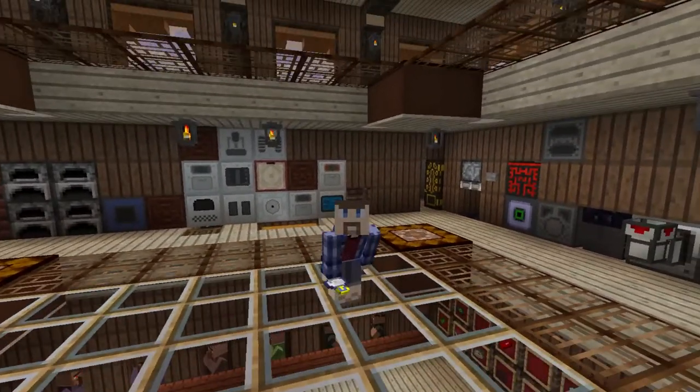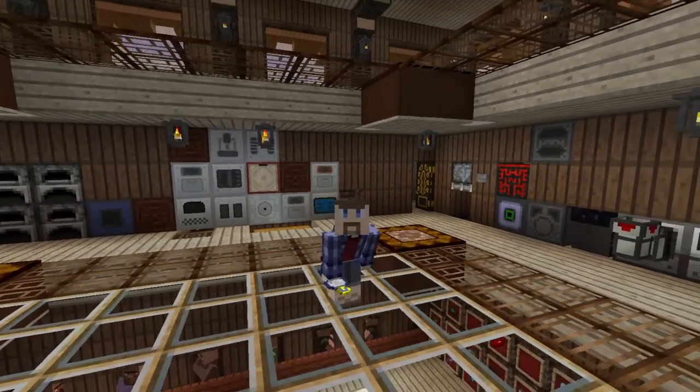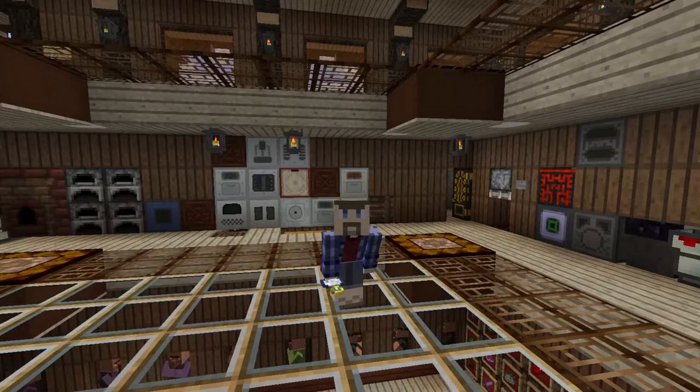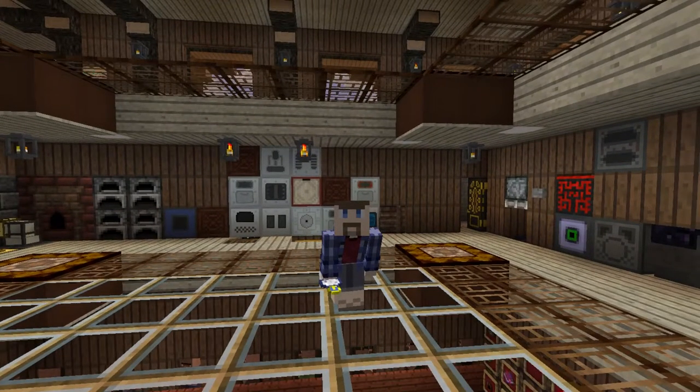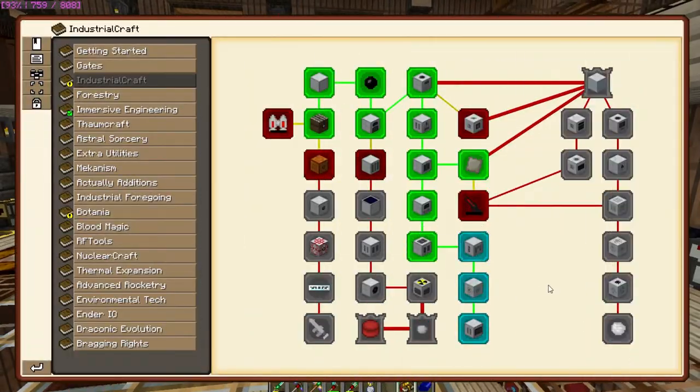Crisis averted — my bottle of time was sitting inside the shulker box I used in the last episode to build the building. I just shoved it in with all the Botania stuff somehow. I'm glad I found it because I didn't want to lose a bottle of time with nearly 30 hours of time logged into it. The next thing I want to work on is opening up this side to get to the thermal centrifuge.